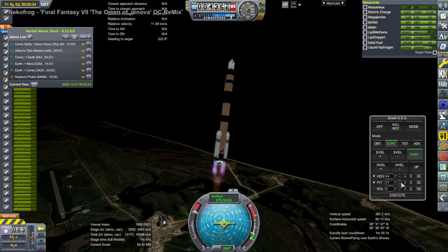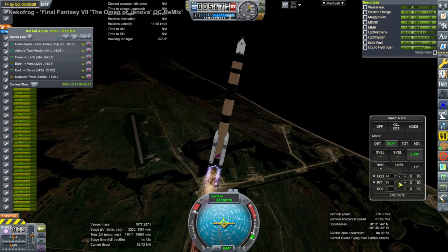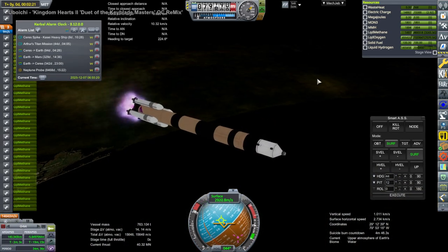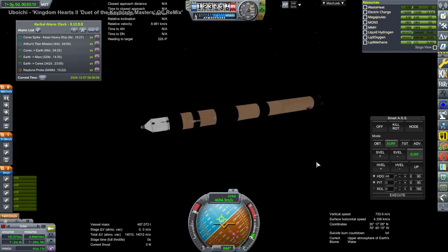So again, methane-oxygen boosters, hydrogen-oxygen core — sort of a modified Ares V core. Very capable rocket, off go the boosters, but not quite capable enough as it turns out in the end.